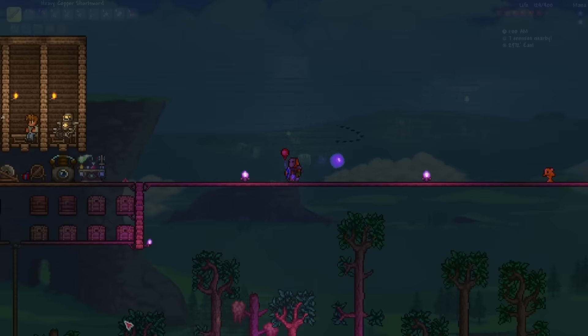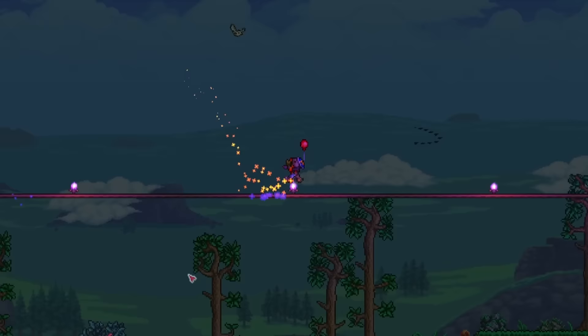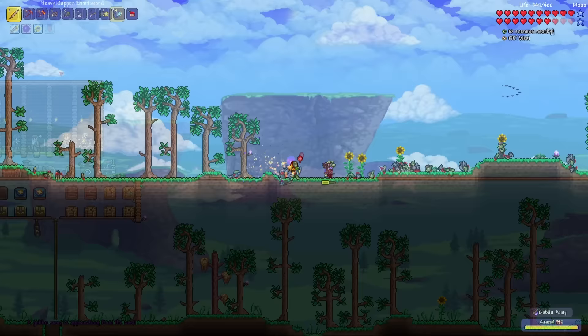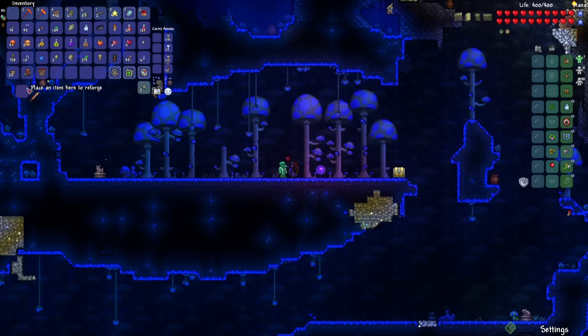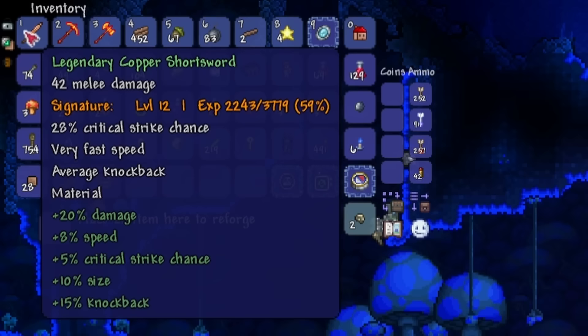Now before I take on the Wall of Flesh, I'm going to defeat the Goblin Army so that the Goblin Tinkerer can spawn. Once I find him, I can purchase the Workshop to combine all my accessories together. That should be enough tattered cloths — got 11. Let's make the Goblin Battle Standard and summon the army. Goblin Army has been defeated. Let's go search for the Tinkerer. There he is! Let's buy the Rocket Boots and the Workshop. I'm also going to reforge this Copper Shortsword into Legendary — and the first one is Legendary! I'll take that.